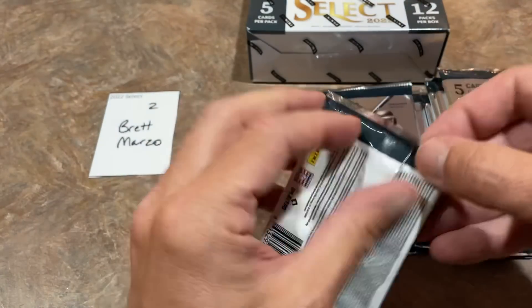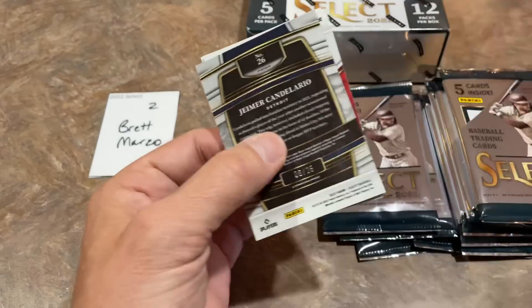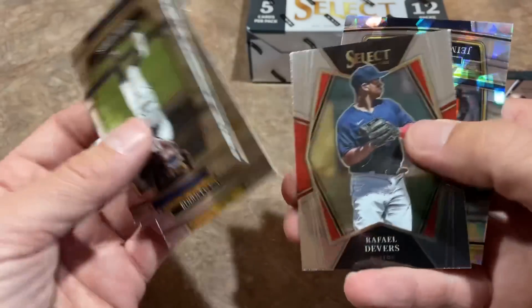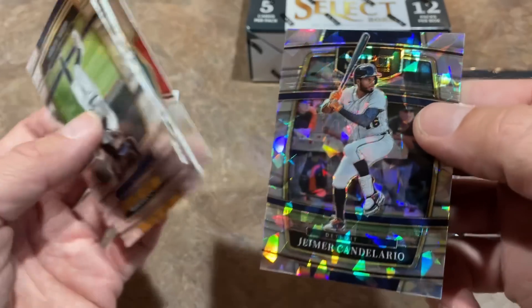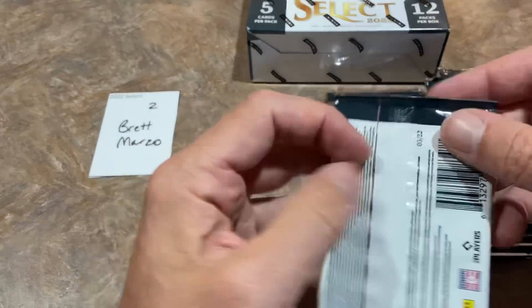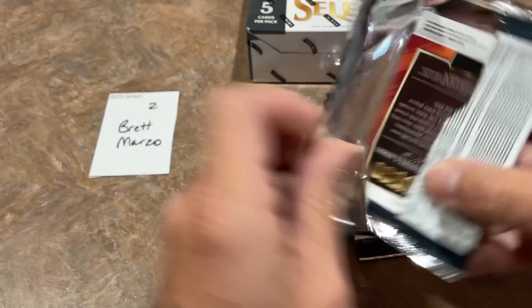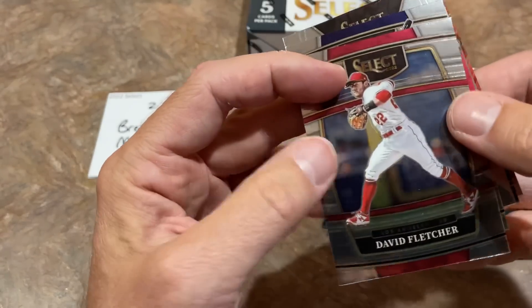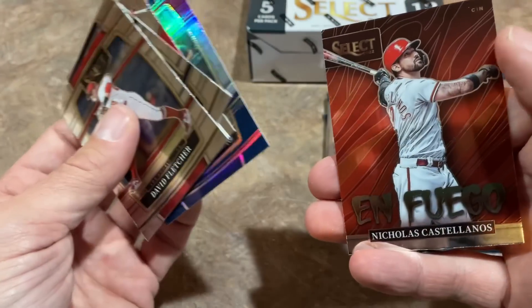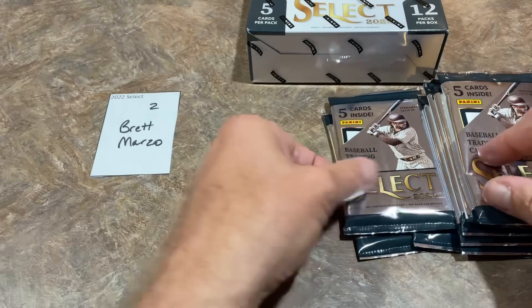Next pack up. In the meantime, C.J. Abrams has been called up a few days ago. We've got Rodolfo Castro, Brian Reynolds from the Pirates, and an Atomic of Jamer Candelario numbered out of just 25 — a nice low-numbered card for Brett. Next we've got an En Fuego insert with David Fletcher on the front, and a Castellanos En Fuego insert card.